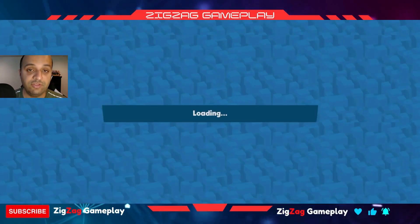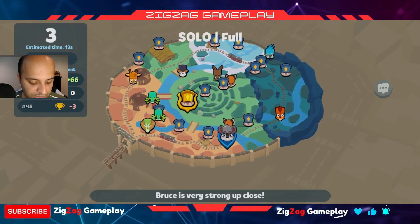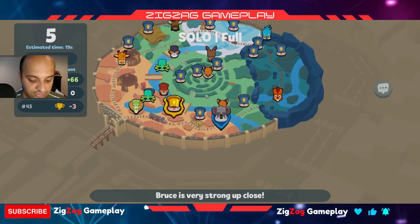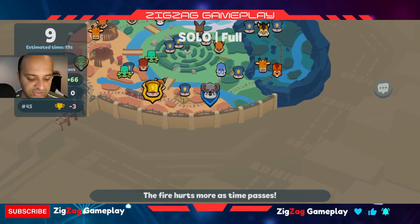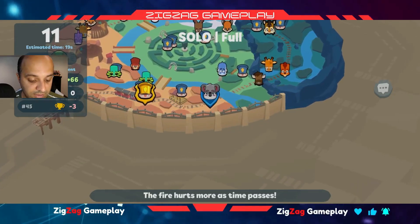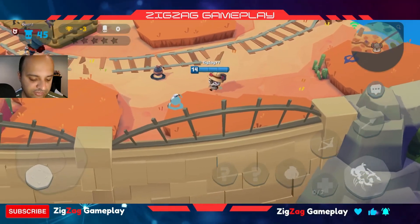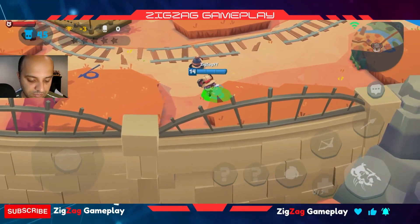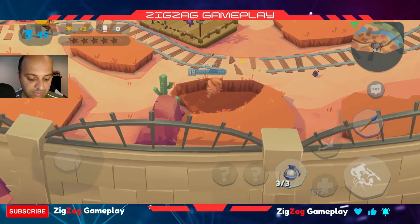Let's go ahead and play our first solo and see what the gameplay is like. Here we are in the Zoo Rail Zoo, which I don't like — it's too much going on in the zoo immediately. And a lobby of 45 means you're not going to get a chance to really pick up everything. Immediately, I feel she is very slow.